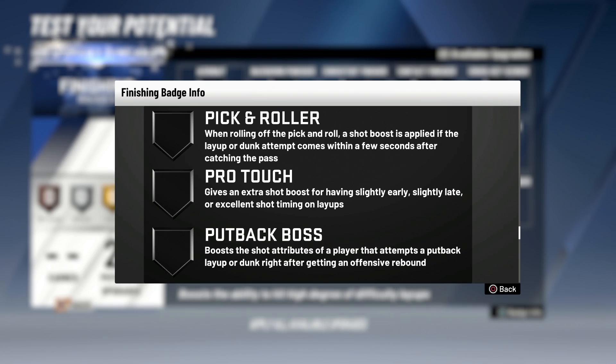Pro Touch — the build I just made has Pro Touch. Trust me, you want this badge. It gives an extra shot boost for having slightly early, slightly late, or excellent shot timing on layups. So if there's some releases that might be late or early, sometimes you miss them — this badge will help you make them. That gives you a higher percentage of making mistimed layups, which is basically similar to the Consistent Finisher we saw earlier.